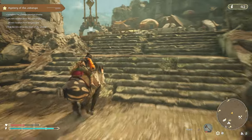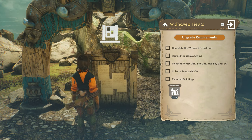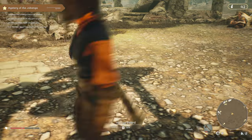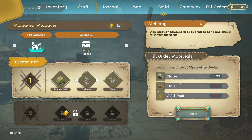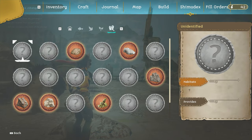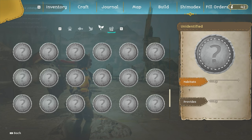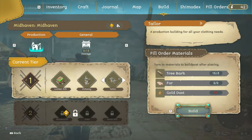Part of the upgrade process for Midhaven is that if you look at the board here, we need to make three buildings that lift the culture of the city. For alchemy we need clay and gold dust, which should be relatively easy to find. For the tailor, it requires tree bark and gold dust - maybe we should do that first because we can just go and break some stone boulders and probably get some gold dust.